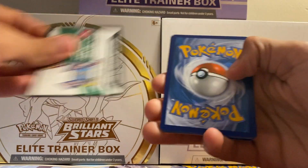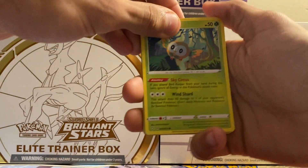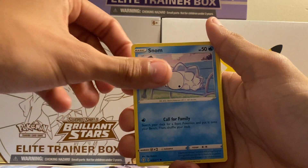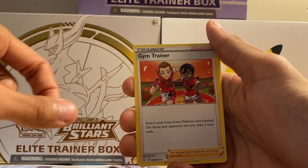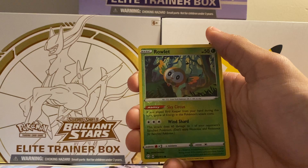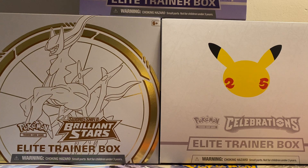I believe the card trick is still four-and-two, let's find out. Out of this first pack we got Rollet, Qwilfish, Spinarak, Stantler, Horsea, Lightning Energy, Gym Trainer, Rotom, a Floatzel, a reverse Rollet, and a Boss's Orders non-holo rare. Nothing special out of that first pack.